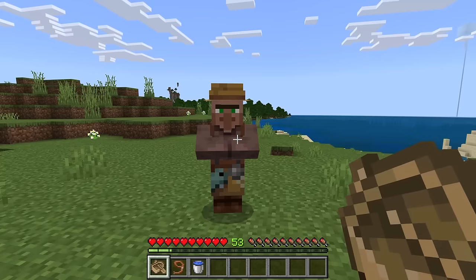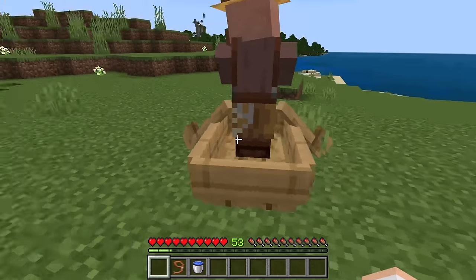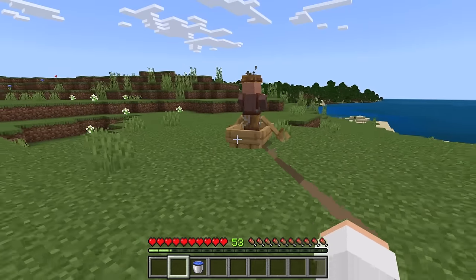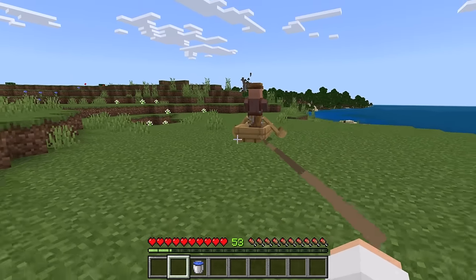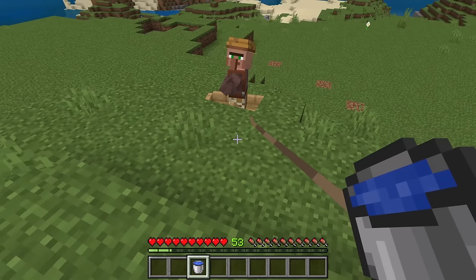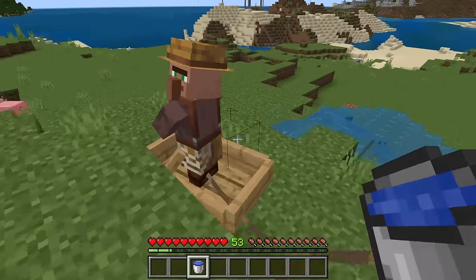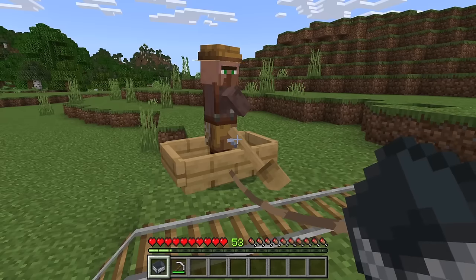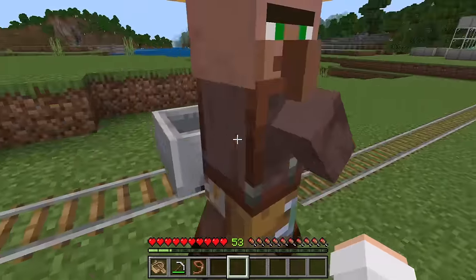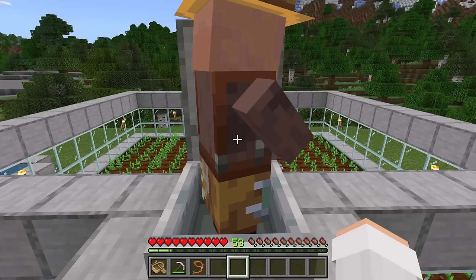To transport a villager using a boat and lead, place a boat next to a villager, push the villager into the boat, then attach a lead to the boat and slowly walk over to the farm. Make sure you don't walk too fast or the lead will break. If you get stuck on a ledge you can place some water and pull the boat up. Once the villager is at the rail system, place down your minecart, break the boat, and push the villager into the minecart. Then push the villager into the farm.